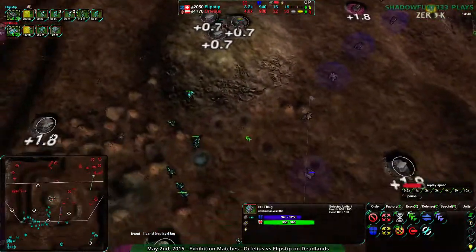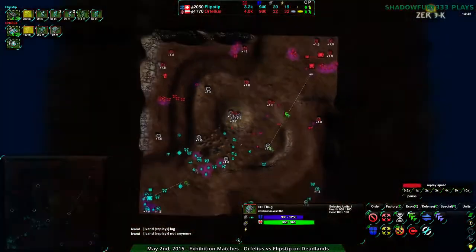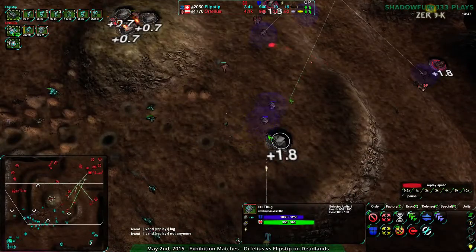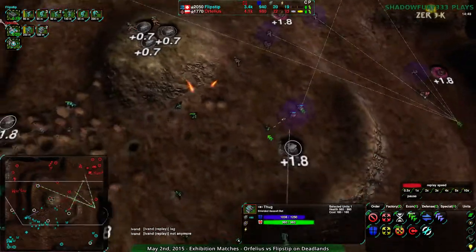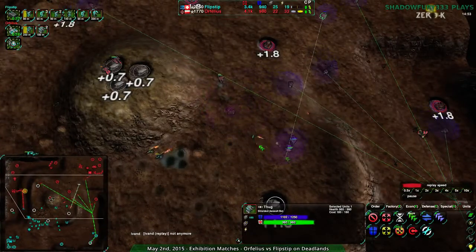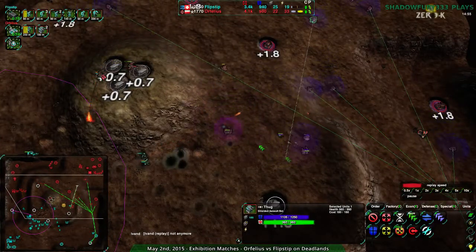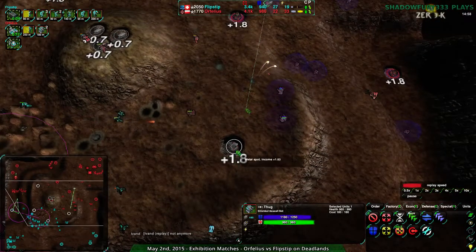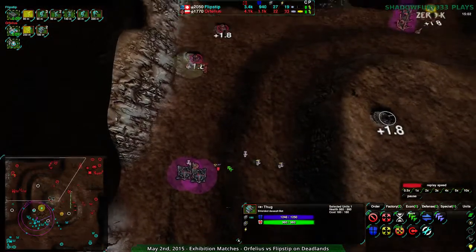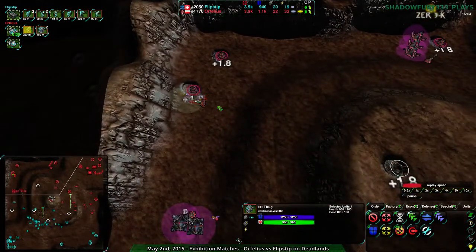Orphilius is actually lagging out a lot — they're at three seconds ping in this game. Ouch. That is painful. They're actually doing quite well despite it, and they're clearly playing for it. Going for thug-outlaw, which admittedly requires the outlaws to be under the shield, so it's not the least micro-intensive build — but shield bots in general are much less micro-intensive than cloaky bots, and I can see the rationale behind that, especially behind all the static defense.